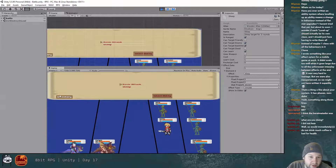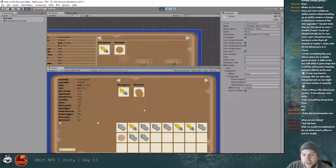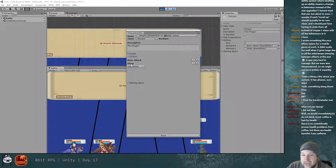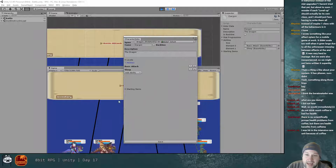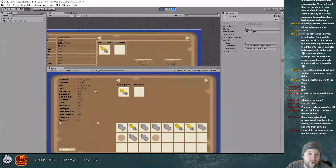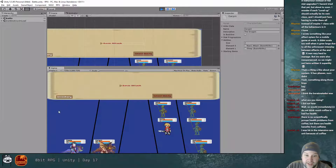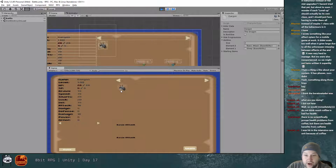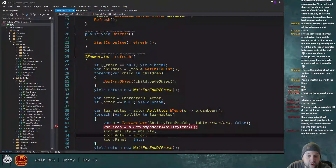Dargon now has the sleep ability because the shield gives it. If I remove the shield, you can see Dargon only has basic attack. The sleep ability is attached to this character, but because it has a learn cost, he doesn't know it right now. If we go to our inventory and look at Dargon's level panel, we're not currently showing that — we need to fix that.